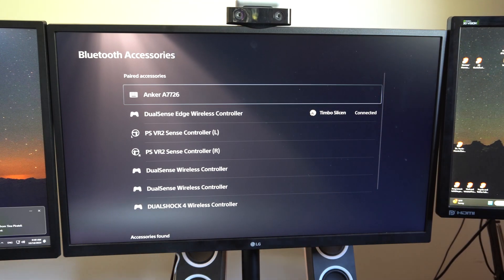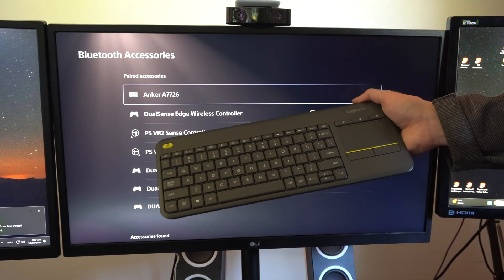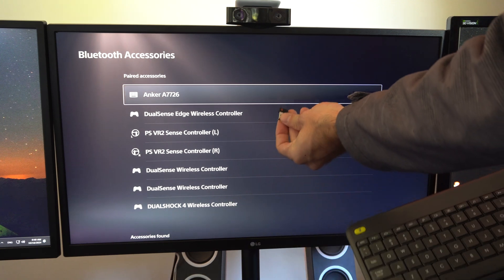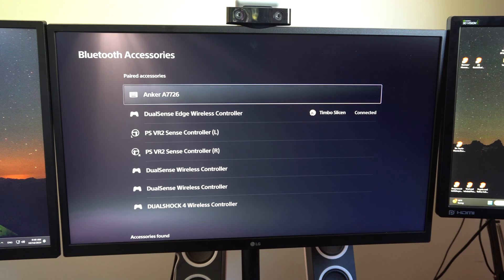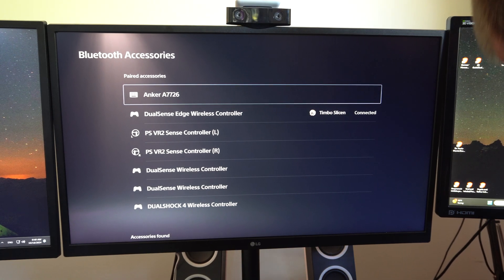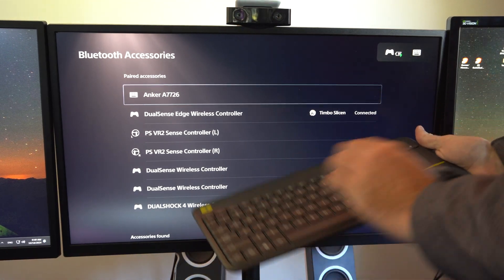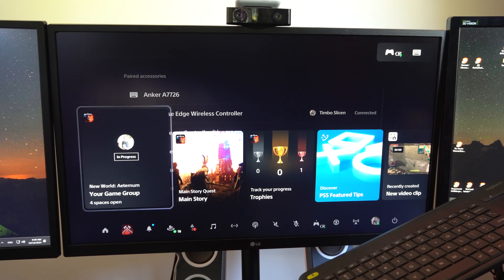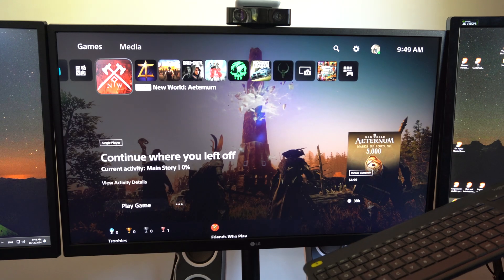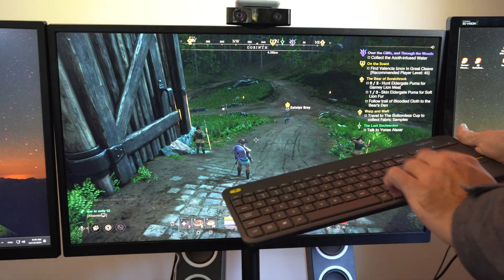Another keyboard that I have has a trackpad on it, and this one has a Bluetooth dongle. I can just plug this into the front of the PlayStation 5, and these are really easy to use because as soon as you connect them, you're good to go. It's connecting in the top right, so I can go back over to my game — I might like this one more because I don't have to press the Enter button to use it.